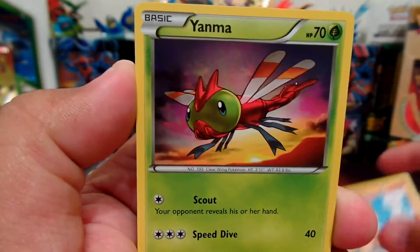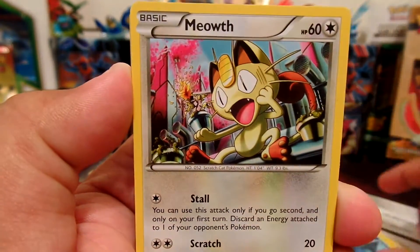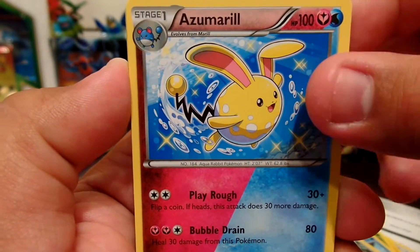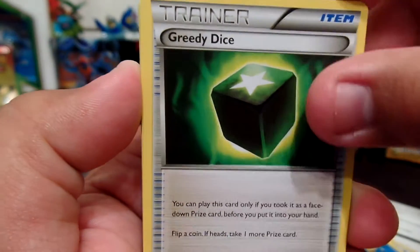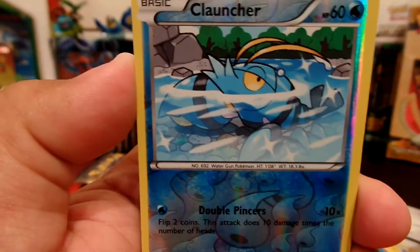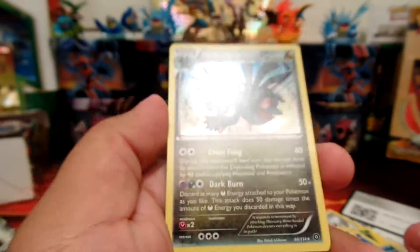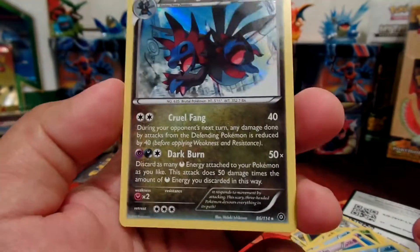First card is a Chimchar, Yanma, Mareep, Mantine, Meowth, Azumarill, Duotype, Greedy Dice, Drifblim, Reverse Holo Clauncher, and our Rare is a Holo Hydreigon. Pretty cool.